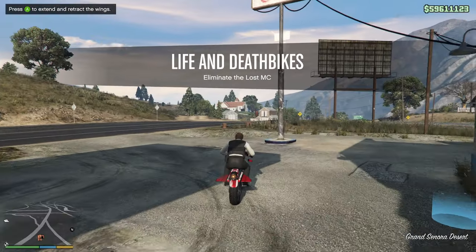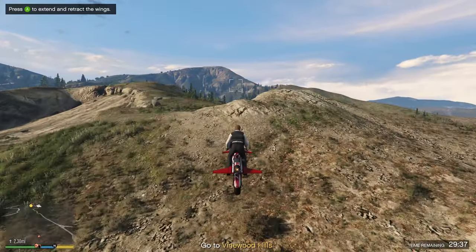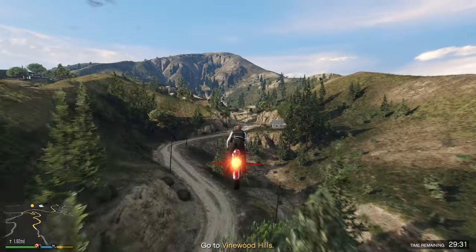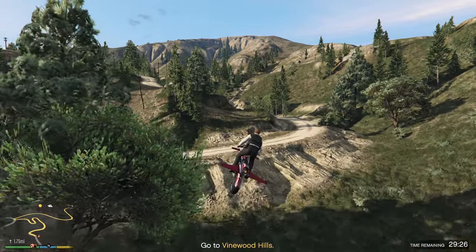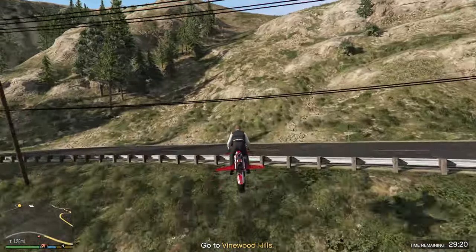This is pretty quick to fly. I don't have my Oppressor Mk2 in this garage as it is stored inside of my Terrorbyte right now, because it's faster to call it in when it gets destroyed from your Terrorbyte — that's why I have it in there. So we're just going to fly over towards Vinewood Hills. It's a pretty quick trip over there. Obviously if you're new, you're not going to have an Oppressor, so it might take you a little bit longer to head over towards this mission, but it's still fairly easy to do.